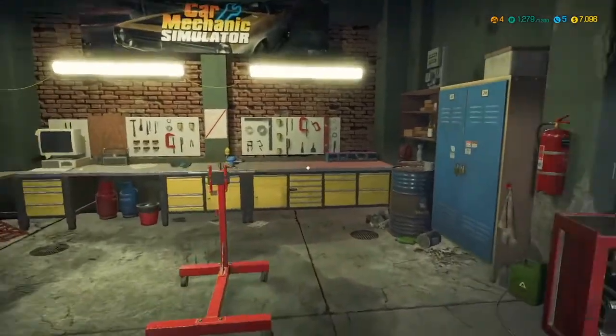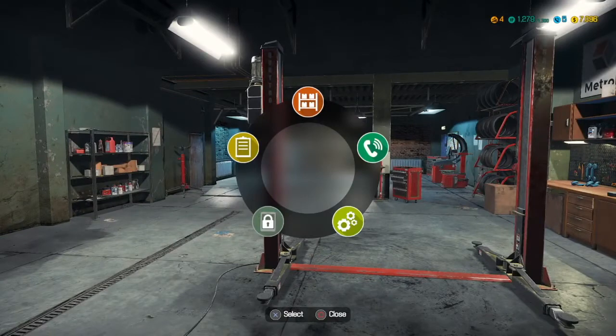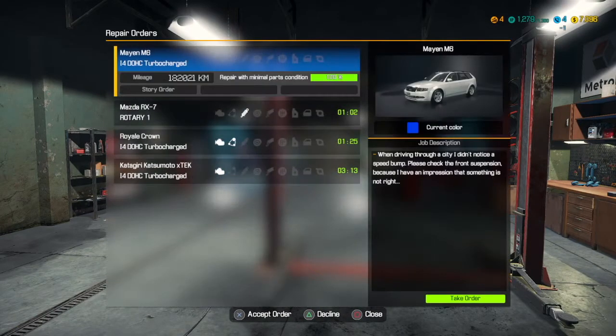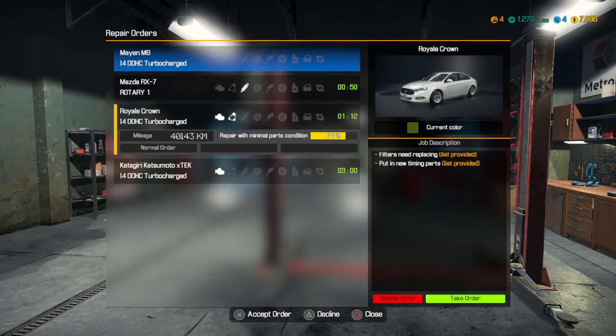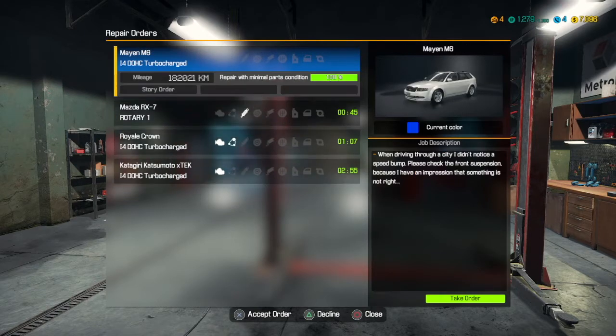Should we get in another call? Let's do one more job before we wrap this video up. Let's do something that's not brake-related. There's one about driving through a city and hitting a speed bump — general running gear control and repair. There's also one about filters needing replacing and timing parts. I think we'll do the suspension one — driving through a city, hit a speed bump, let's do something a little bit different.